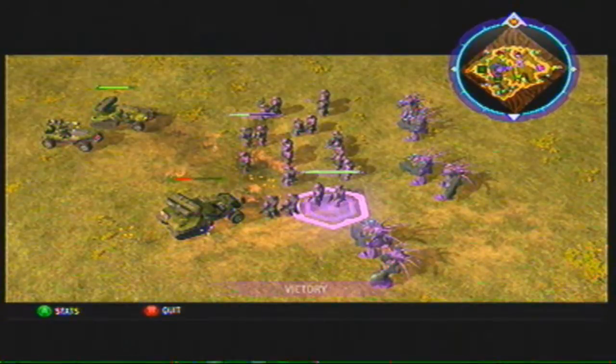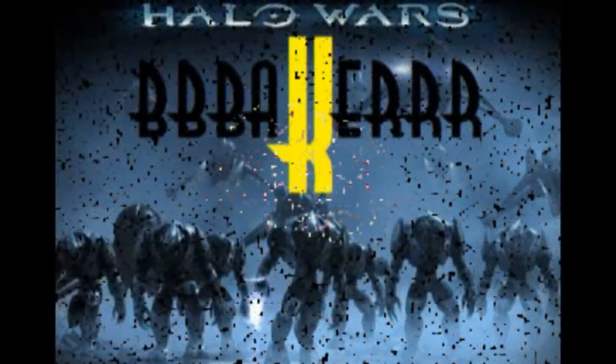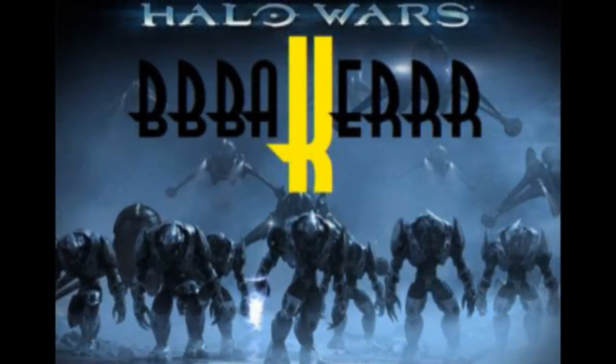And that's game. That's how you effectively stop and counter a Warthog Rush. The key is to remember to get your Chieftain over there early to figure out what he's doing and destroy his initial Warthog force before it gets too large. Then go back and focus on anti-vehicle units and defenses. That's it for today's lesson on how to stop a Warthog Rush. I'll see you next time with more Halo Wars strategies from yours truly, Baker!